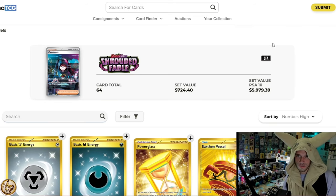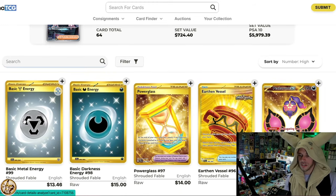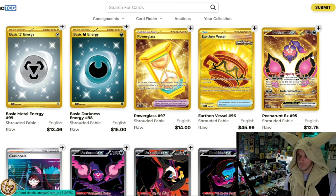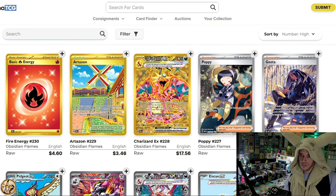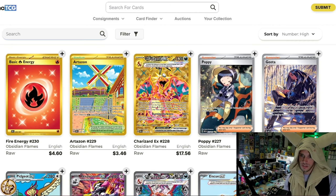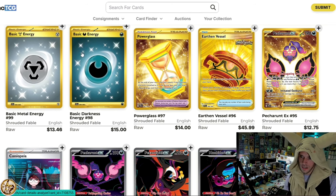Especially when you talk about what's coming out in the next couple months. So, Shrouded Fable right off the bat — let's look at the Hyper Rares. We have the Metal Energy and the Darkness Energy, an Hourglass, a Wooden Bowl, and a Petrant. Now let's go over to Obsidian Flames: one energy, one Stadium or Tool card, and also one Pokemon. When I look at these two Hyper Rare energies, they almost look very similar. They're pretty dull.